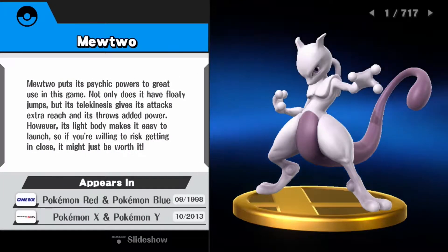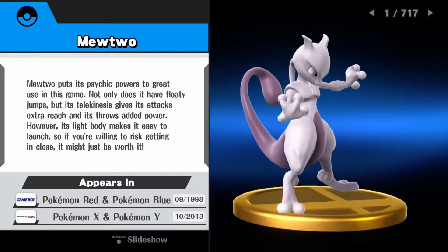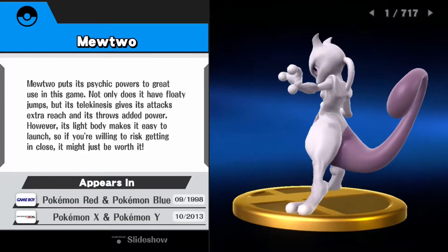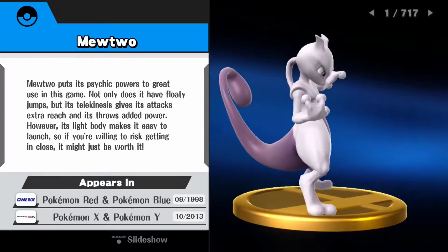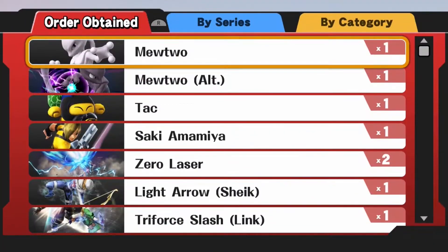I guess he doesn't have a trophy box. 'Mewtwo puts its psychic powers to great use in this game. Not only does it have floaty jumps, but its telekinesis gives its attacks extra reach and throws added power. However, its light body makes it easy to launch, so if you're willing to risk getting in close, it just might be worth it.' So Mewtwo is one of the lighter fighters in this game.